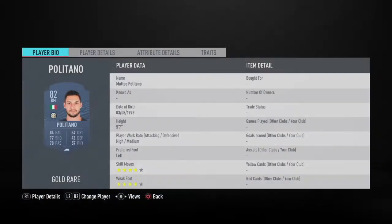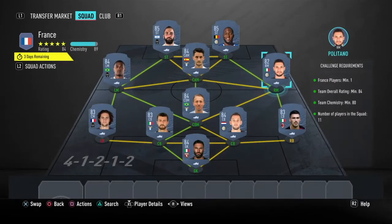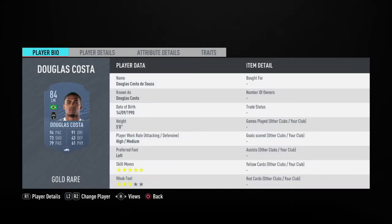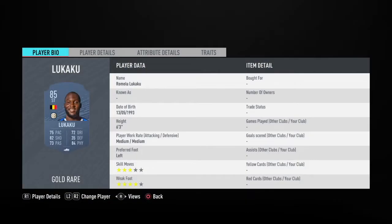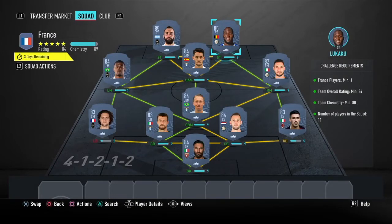On the right side we have Politano, 82-rated, playing for Inter Milan. Luis Alberto from Lazio, 84-rated, and Douglas Costa on the left playing for Juventus. As striker we have Higuain and Romelu Lukaku. As you can see we completely fill the squad requirements.